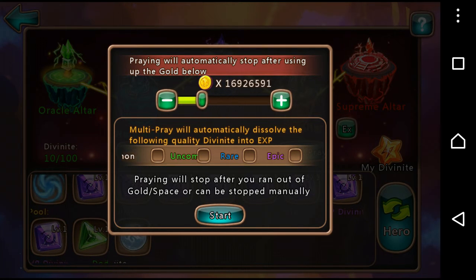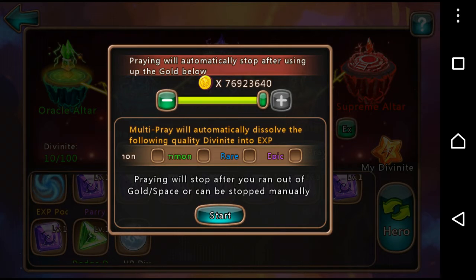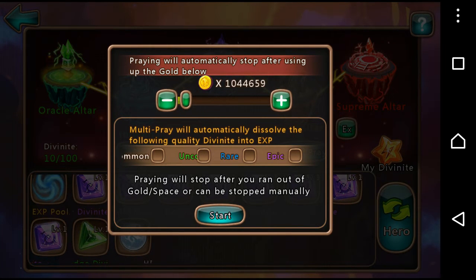If you do multi-prayer, you can set the amount of gold you want to use. The more gold you've got, the more of these you can do because it costs different amounts as you go up — each one costs 10,000. You can set it to a lower amount and it will run itself, though it's quite fiddly. It would be nicer if instead of using the plus and minus going up by one, it should go up by the minimum amount of 10,000 each time you press it.